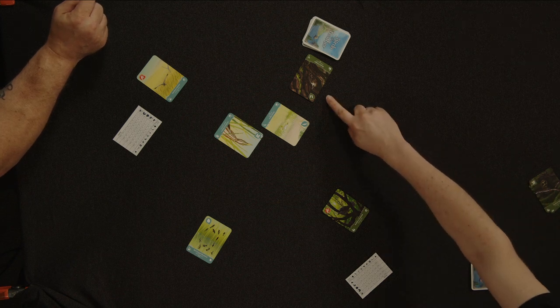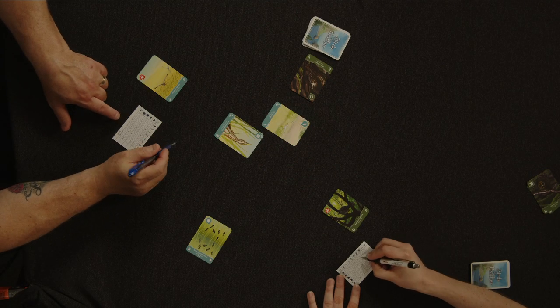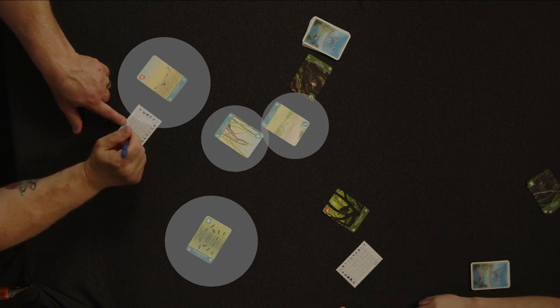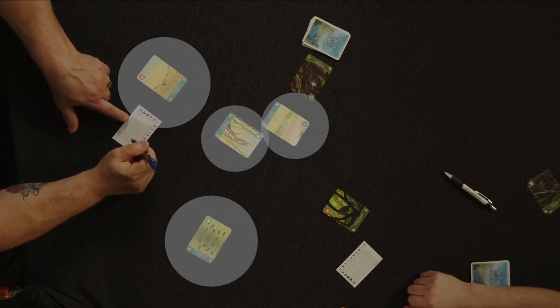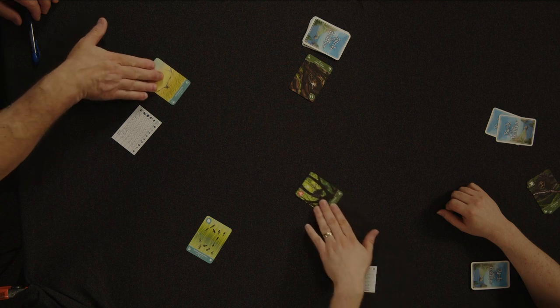None of the arriving birds are discarded. Next, everyone marks down all the remaining birds in both the arriving and lingering areas that share the same habitat as the bird they just played, including the one they just played. Only score birds that are new to that player — seeing the same type of bird a second time does not score any points. After scoring, discard all the birds in the lingering bird area and move all arriving birds into the lingering bird area.